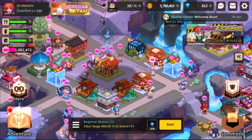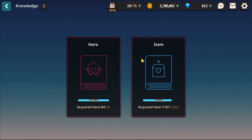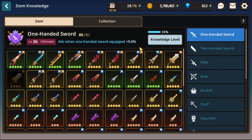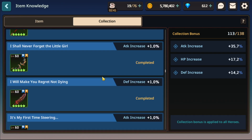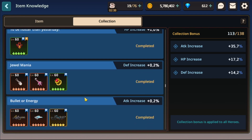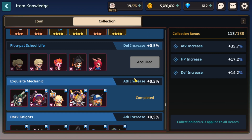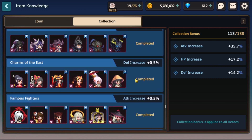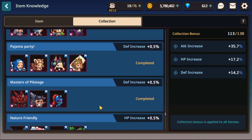Don't neglect collection bonuses, especially when it comes to costumes. This is a big part of how people get significantly stronger in Arena — it's all through the collection bonuses on items. If you scroll all the way down past all the weapons, it really starts to add up. One bonus in a vacuum won't be much, but over time you'll have gained significantly higher stats than if you hadn't gone for these. Probably want to shore up your roster first, then eventually start to focus on these as they come through.